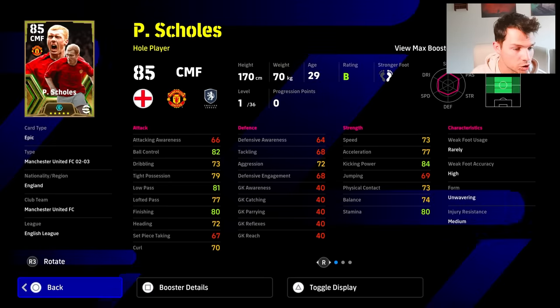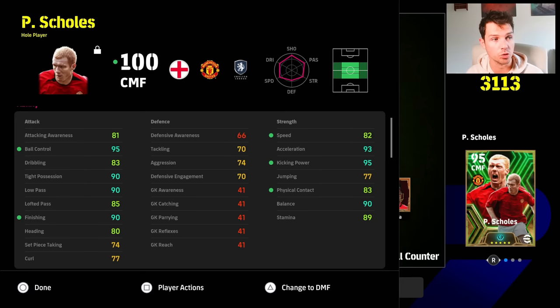Scholes is pretty decent. We'll show you a little build for Scholes here thanks to OC — it's a fairly decent card, he goes to about 100 overall. You've got your acceleration, your balance, your tight possession, your finishing. It's a perfect attacking midfielder slash CMF whole player.